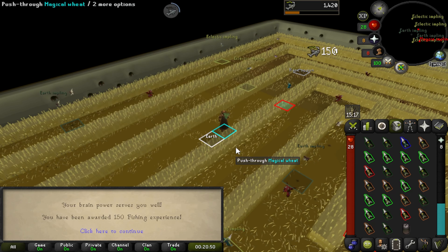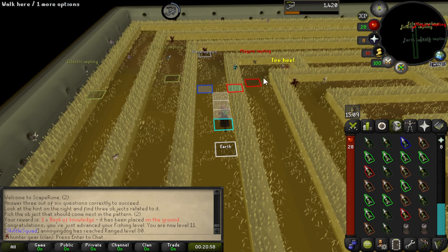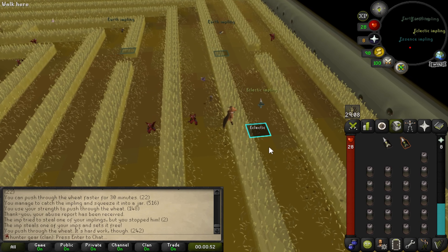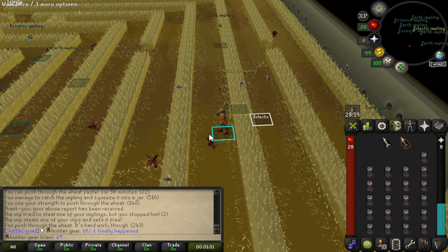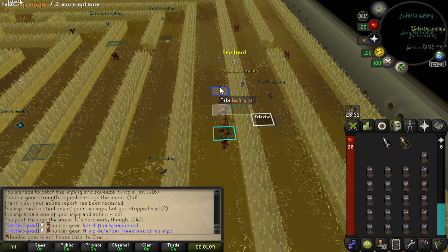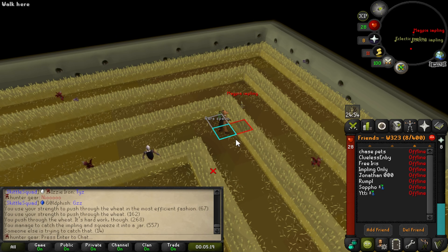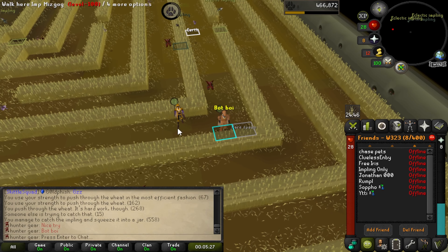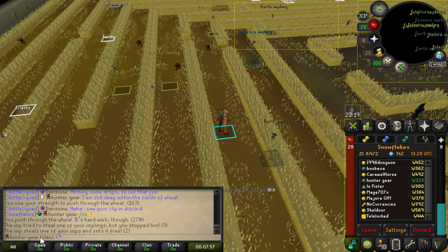I got a dunce random event, so I'm going to throw that EXP into fishing — we get up to 11 fishing, which is exciting. Any EXP right now is great because it's going to be cutting it close to get to 35. There's also a magpie nearby, so I'll snag that too. This was an interesting interaction — the impling defender actually stole my impling, freed it, and I had to pick up my jar off the ground. That generally only happens after an update. I always find it really hilarious. I managed to beat out the bot again — he rooted it but wasn't quick enough.